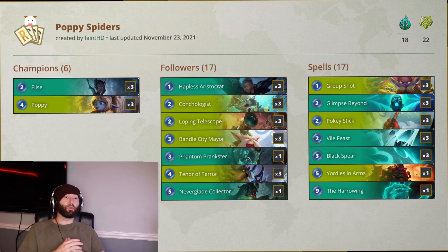We have a lot of cheeky one-ofs in this deck: a one-of Prankster, a one-of Neverglade Collector — both just add to the fact that we have smaller units and making it so they can confirm some damage as they go out is very strong. Neverglade with the healing can really flip some positions. We also have a one-of Yordle in Arms, which if you get the full effect — a plus-four plus-four — with a wide board is insane. Even as a plus-two plus-two it's still a threat, especially on a wide board.